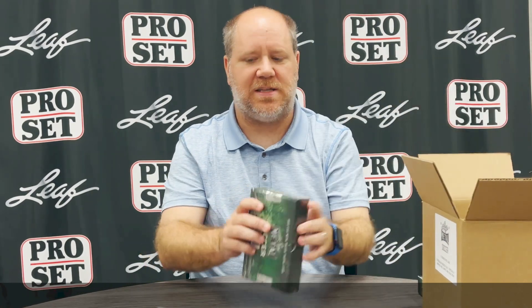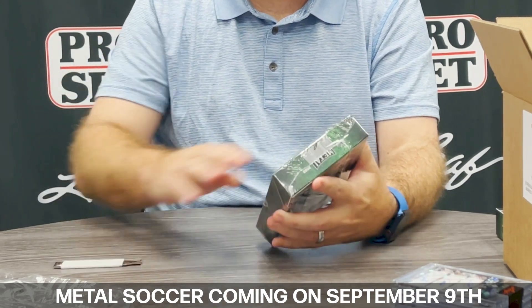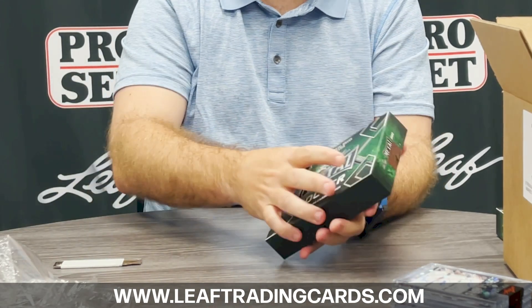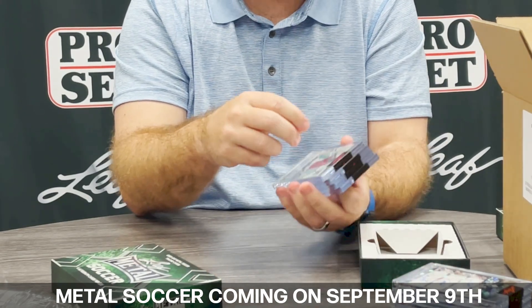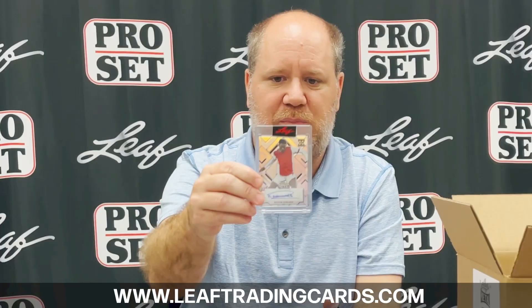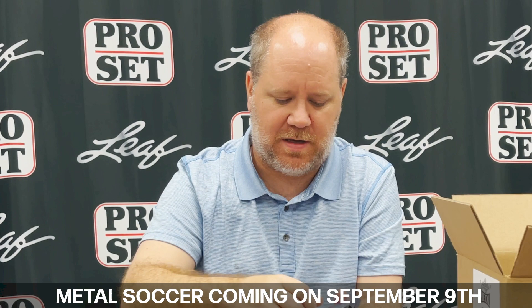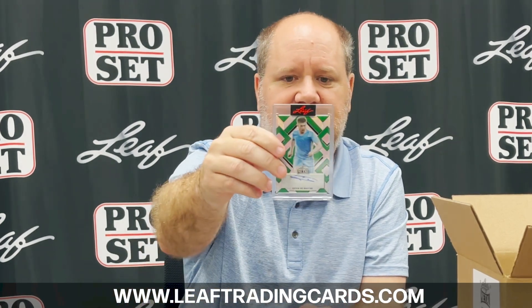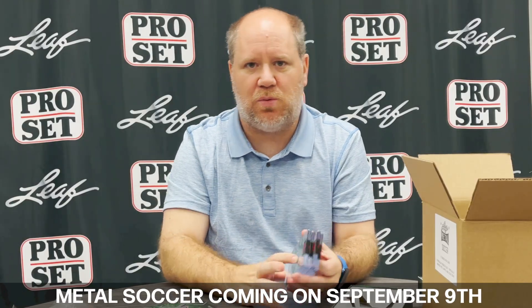I'm going to open one box from this case to show you what a regular box looks like. Every box will have a box hit, and typically most will have two box hits. This one: the top card is a Kaoru Mitoma Edwards base numbered 16 of 35, next is a Jimmy Gower rookie numbered 4 of 9, then a Memphis Depay Champions 15 of 20, and your last hit is a Kevin De Bruyne green 4 of 5.